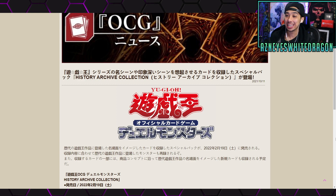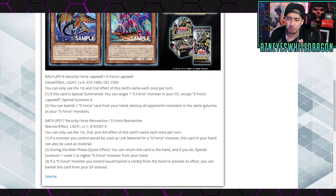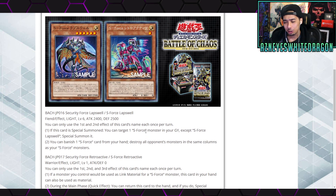What's going on guys, welcome back to the channel. Today we're gonna be taking a look at the new History Archive Collection — a big Yu-Gi-Oh announcement that's actually gonna be pretty cool. On top of that, we've got the new S-Forces coming out in Battle of Chaos, which is an archetype all about using columns, but I haven't seen anyone play them in recent times. Let's go check it out.